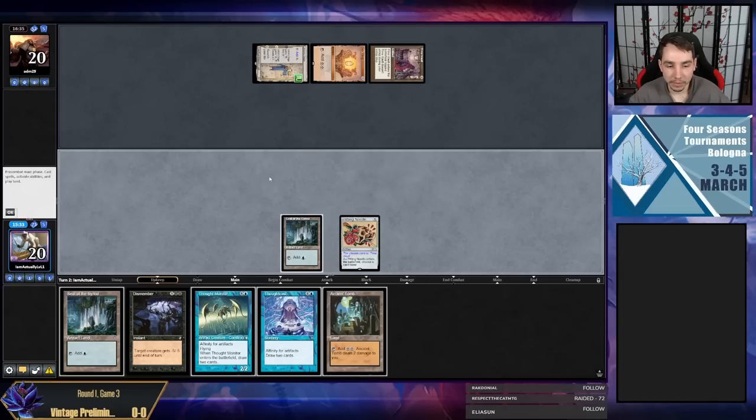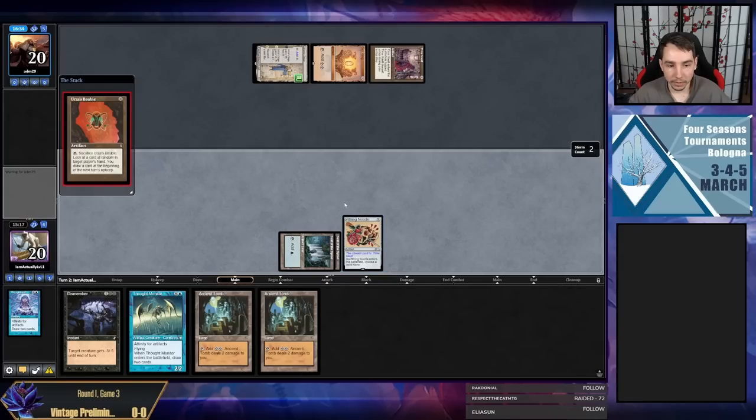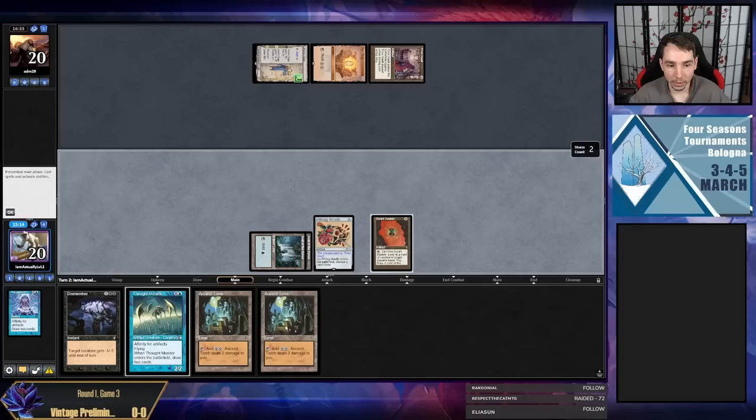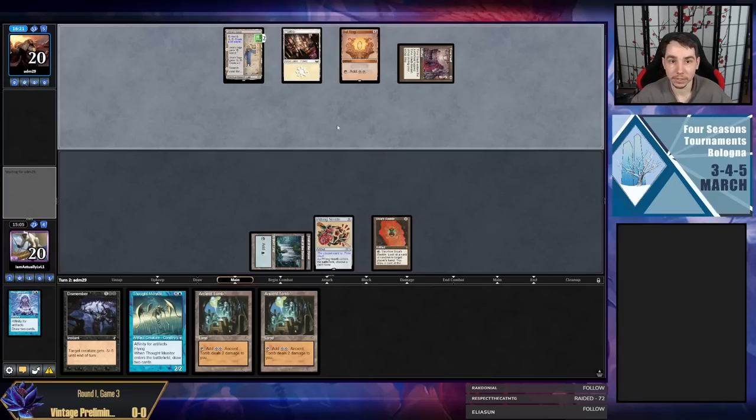Oh okay — I don't regret this Needle anymore. I guess I can get Leonin Arbiter — they probably have those in their deck. I'd like a Force of Will. I could also take another Needle for Saga, that would be pretty reasonable. I think I'd rather just play this and Thoughtcast for two, then Thought Monitor next turn. I'm drawing a lot of cards but I'm not sure it's going to be good enough. I think I'm losing this game currently — my hand is a little underpowered and they have a Saga going off — though I'm really glad I had Needle.